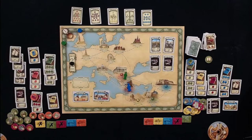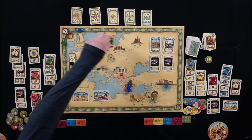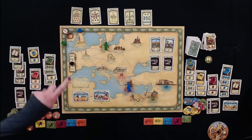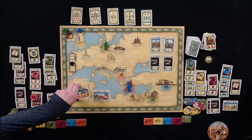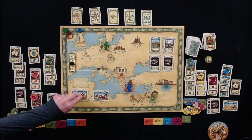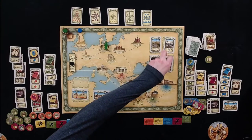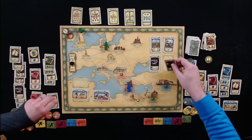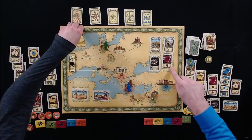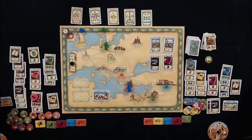Tom goes to Berlin, spending two weeks traveling. He first picks up a card for two weeks, then spends three weeks to do an exhibit there. The year moves up and Tom wonders aloud what to call the excavation site markers.